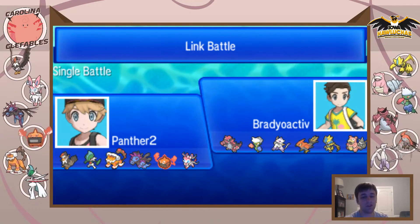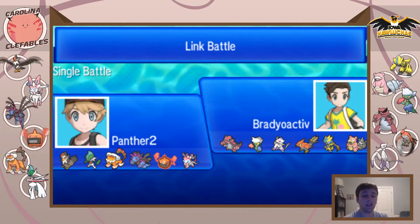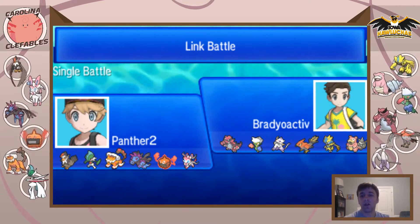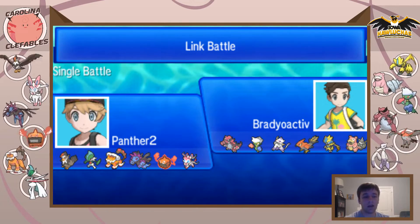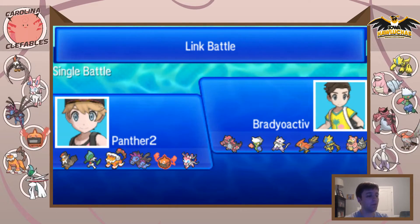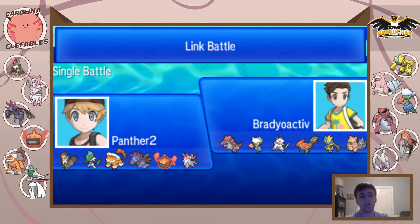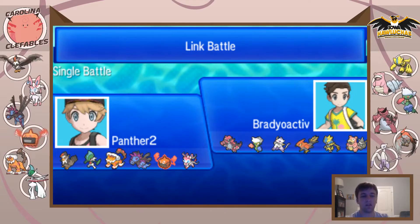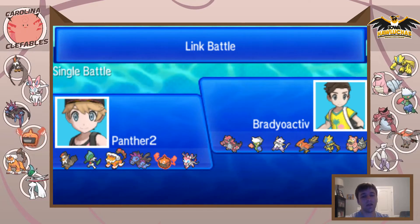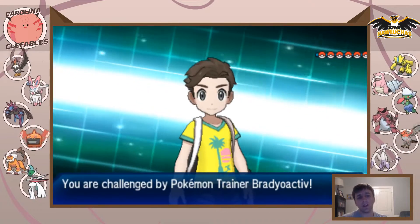Zeraora is pretty good against my team too, which is actually why I brought the Scarf Staraptor — it's an emergency answer for Slowbro. That thing's going to be bulky, probably physically defensive to help check Landers and Mega Gallade. Roserade has a fantastic offensive matchup against my team, and I have Hydreigon for it but I think it gets Dazzling Gleam. The Croconaw is probably bulkier to set rocks. Talon Flame is probably just SD sets and Meenshao is likely Choice Scarf.